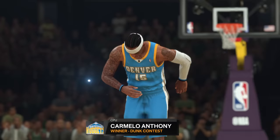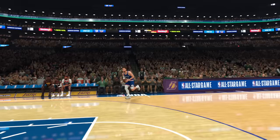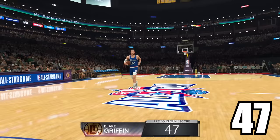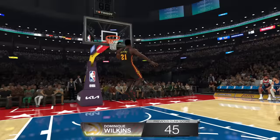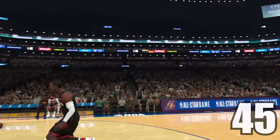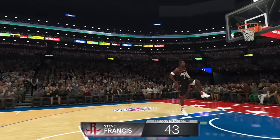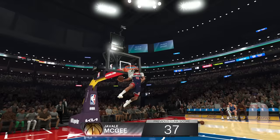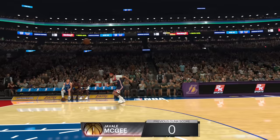In the final group of round 2: Blake scored 40, 47, and a free throw dunk for 50. Dominique scored 45, 47, and 45. Steve Francis scored 43, 40, 43. JaVale McGee scored 37, missed a dunk, then got really close with a 48. Blake Griffin advances, giving us our final 4 dunkers.